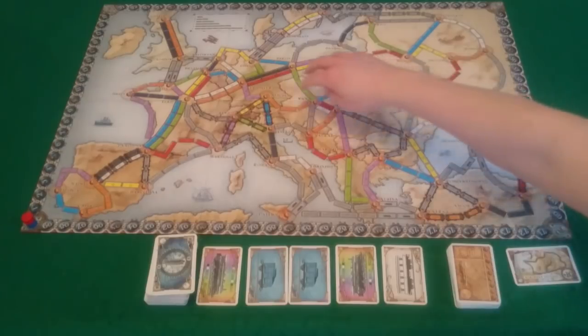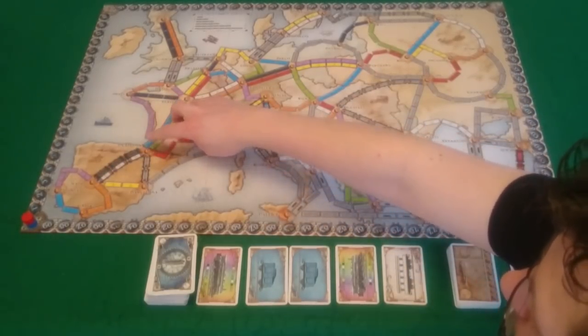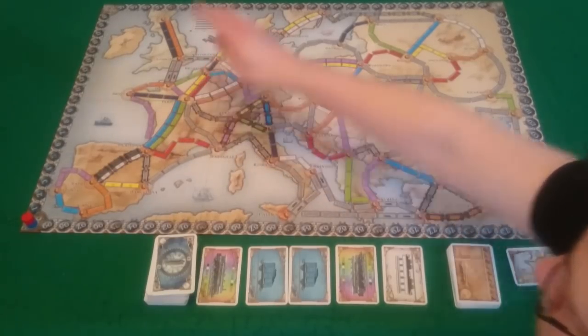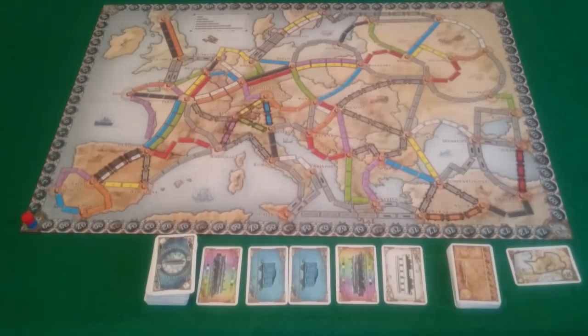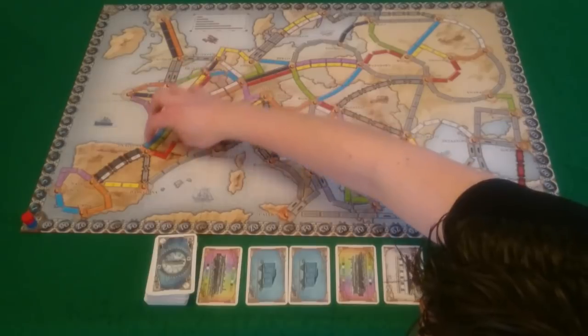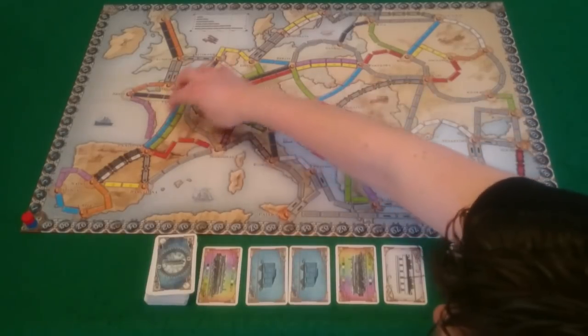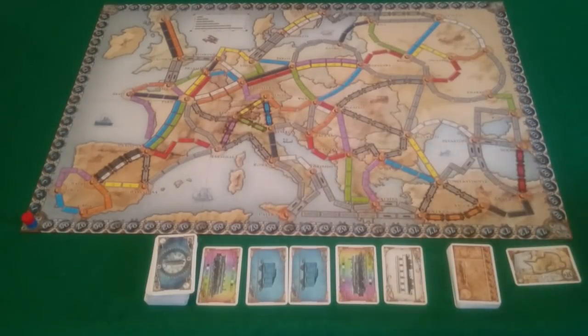The final thing to cover is double routes. For instance, Paris to Pamplona has two routes of different colours. In a four or five player game, both routes can be built on by different players — but the same player cannot build on both. In a two or three player game, only one of those routes can be built on; once the first player claims one, the other is treated as if it doesn't exist. This creates more blockages with fewer players.